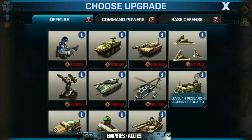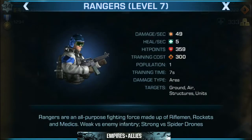So we'll start with offense. Offense is when you're attacking another base — these are your troops. You're going to want to level these up per the style that you want to play. First we're looking at Rangers. I have my Rangers leveled up to 7 currently. These are your ground troops. Rangers are an all-purpose fighting force made up of riflemen, rockets, and medics. Weak versus enemy infantry and strong versus the spider drones.